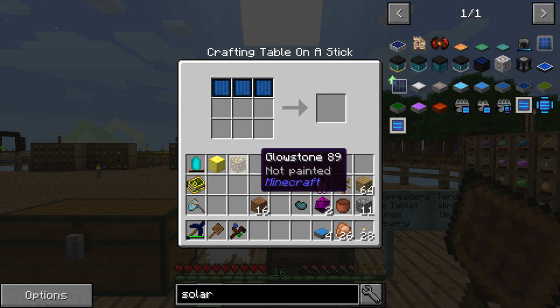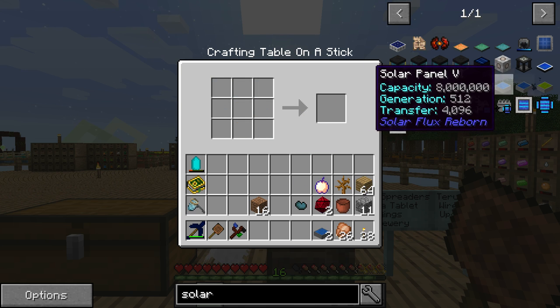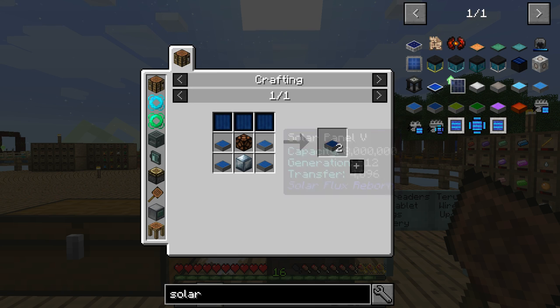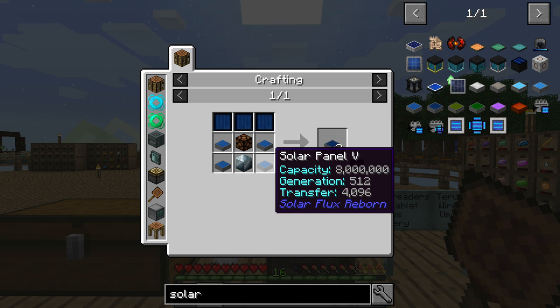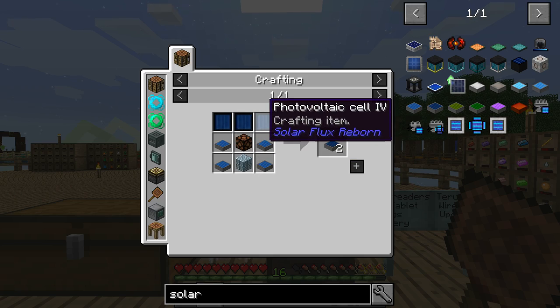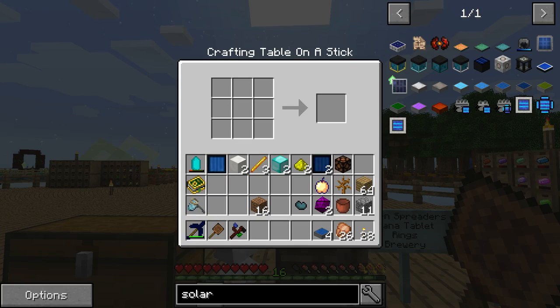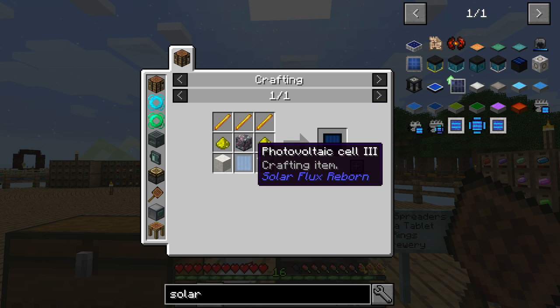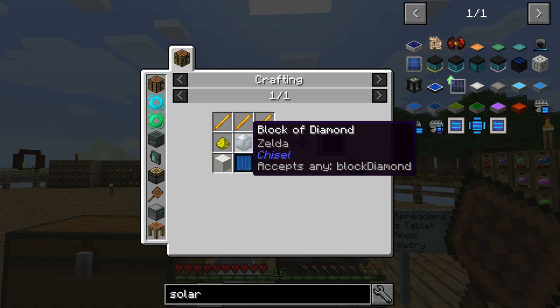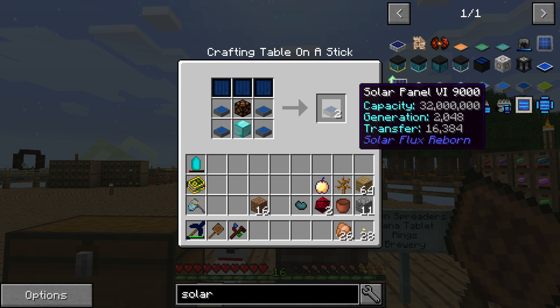Even though I did it off camera, this is still going to take a while. We now have two solar fives. To make solar six, you need four solar fives, a block of diamond, a redstone lamp, and three photovoltaic cell fours. To make a photovoltaic cell four, you need a photovoltaic cell three, two blocks of quartz, another block of diamond, two glowstone dust, and three blaze rods — and that makes one, so you need to do that three times overall. The four solar fives and that gives us six. For solar seven, you need dragon's breath, which is why we're not going there. But that gives us four solar sixes, which generate 2,048 RF per tick and can hold 32 million RF — way more than I'm currently using.